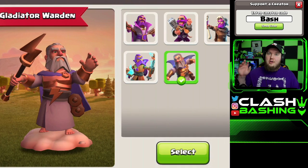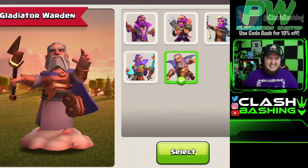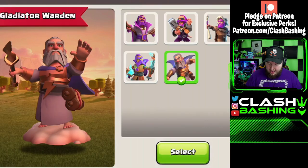Remember, tomorrow we will be gemming the gold pass and we will unlock the gladiator warden and do some live attacks in the real game — because we're on the developer build right now. Check him out: he's got that little scroll thing, he's on a cloud, he's got a lightning bolt chest piece and a lightning bolt staff. He's also got a cape. He looks absolutely epic.